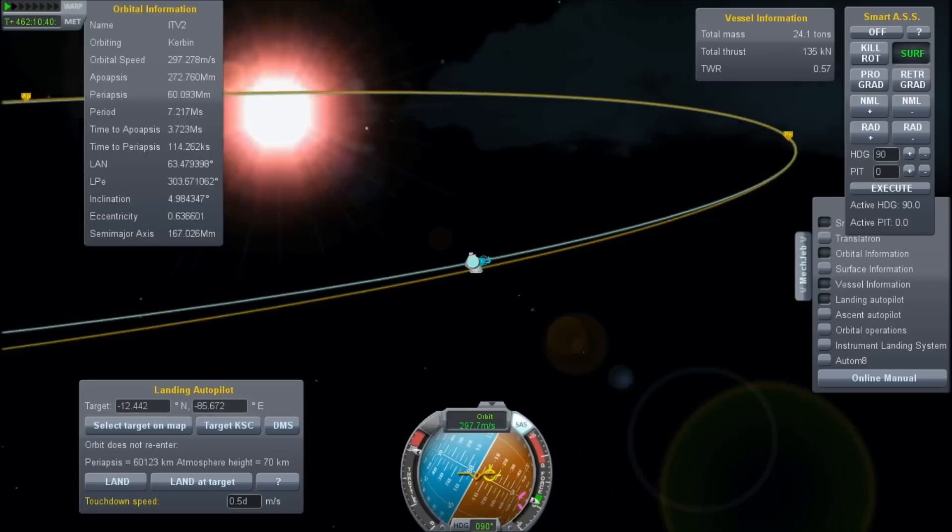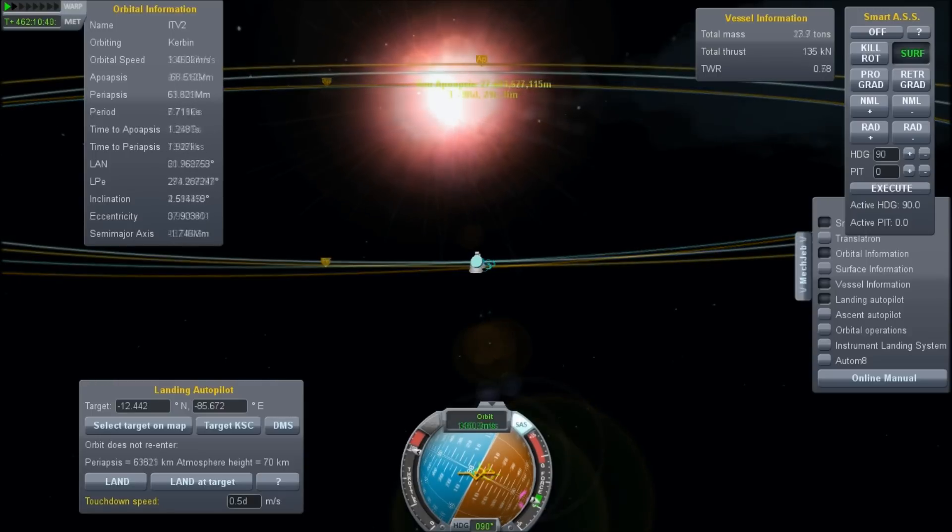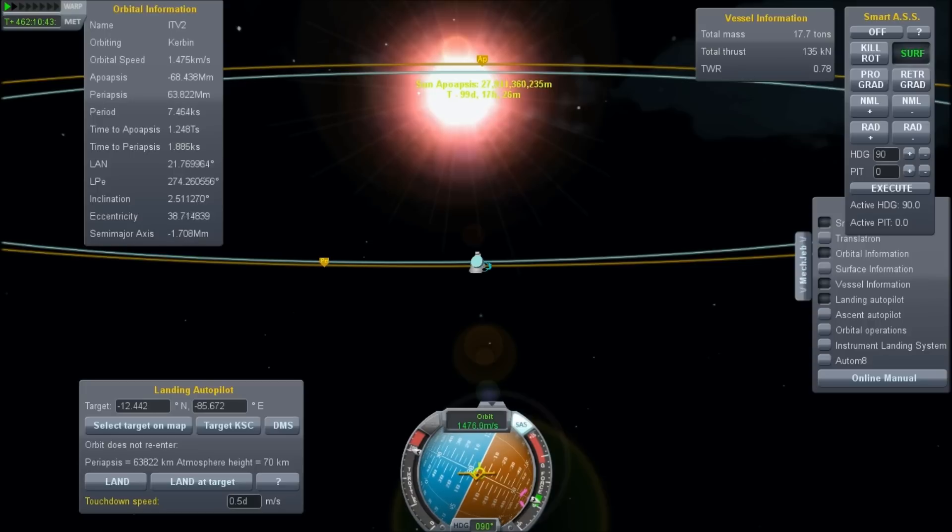That number is chosen specifically so that when I orbit around, I shall come back at exactly the right time. So we're just finishing up our burn, getting up to roughly the right number — it's like 29,570 something. And when we hit that number, we are ready to escape.